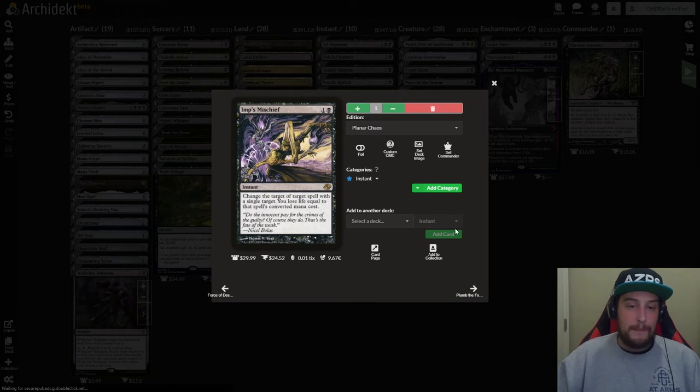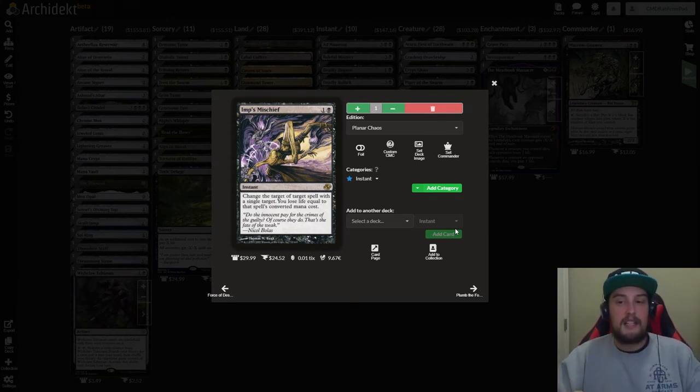After that we have Imp's Mischief. This is a card we've talked about before — it's a very cEDH card, and this deck is about two steps away from cEDH; it was brewed with a member of the Discord who plays cEDH primarily. It is one and a black instant that says change the target of target spell with a single target — you lose life equal to that spell's mana cost. This can redirect counter spells to counter themselves.